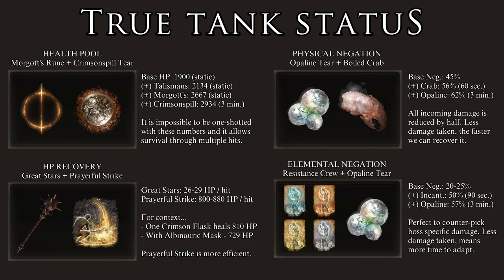In regards to damage negation, things are also looking very good. This build runs a base physical damage negation of 45%, which can be increased to 56% with Boiled Crab and then increased again to 62% with the Flask of Physick. As for elemental defenses, we get a base negation of about 20% to 25% depending on the element, which can be increased to about 50% with the corresponding resistance incantation, and then further increased to about 57% with the Flask of Physick. With the proper setup, we can become a true paragon of safety — it is all about using the right tool for the right job.